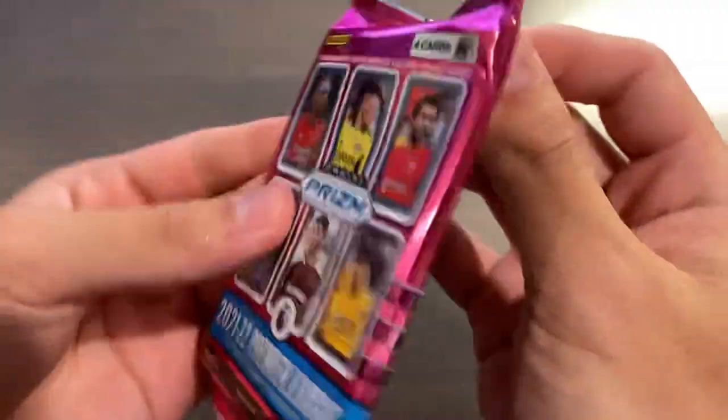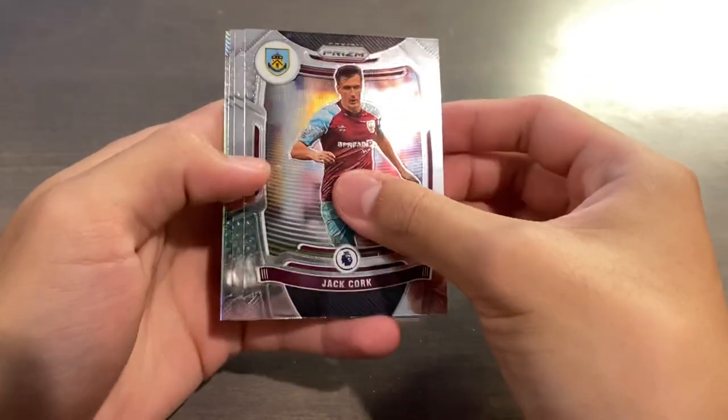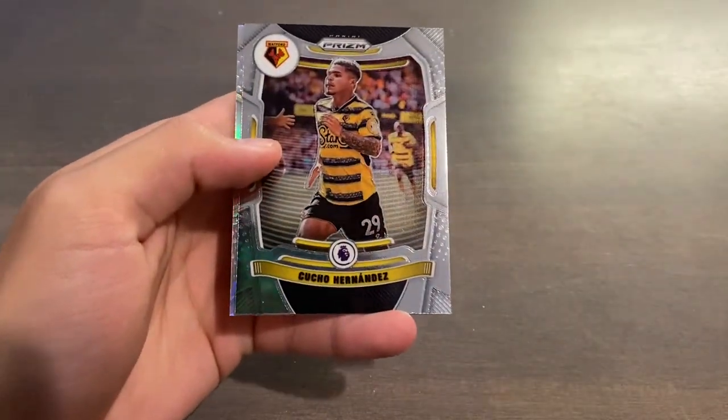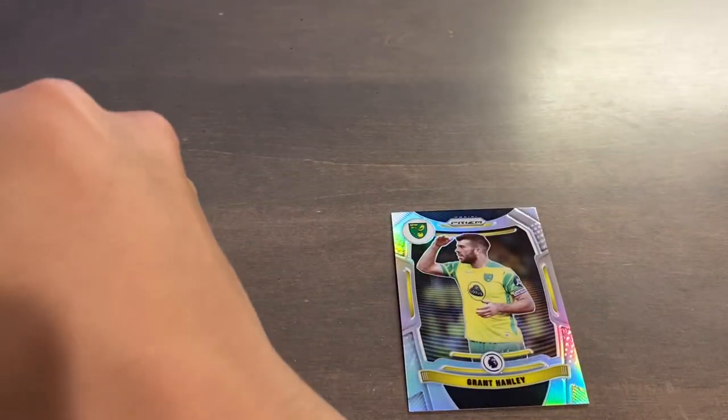Let's see what this last pack has to offer — it might be a silver. Yep, it is a silver. Jack Cork, Pireliz, Malou, Cucho Hernandez. And a silver is going to be Grant Hanley for Norwich — the skipper. A very, very, very fun box.